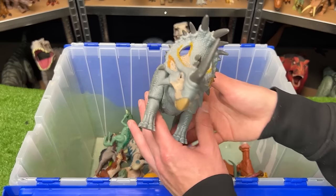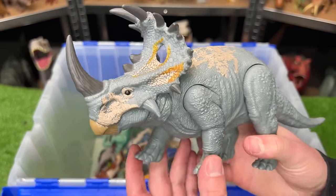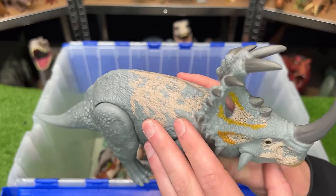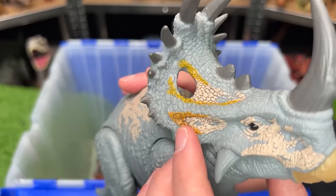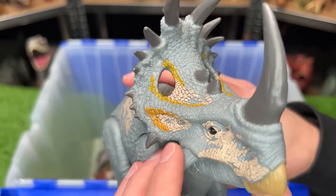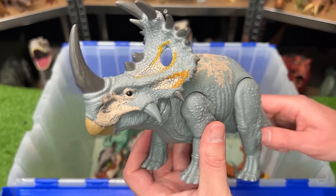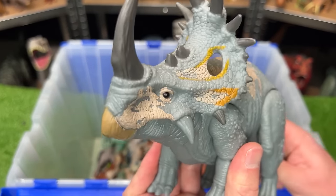The Primal Attack Sound Strike Sinoceratops comes in light gray with tan detailing and striking bright orange and yellow on its face with super black eyes. It has a head attack action and sound effects.